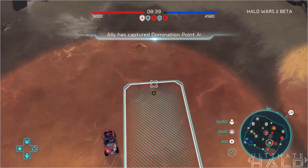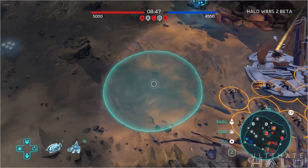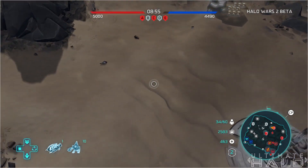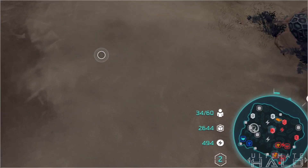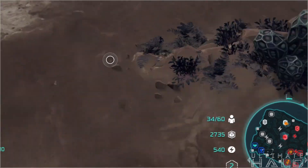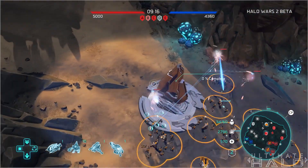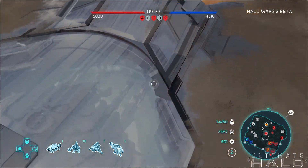At number 1 we have map domination — knowledge is key. It may seem obvious but it's an absolutely essential thing in a game like this. On your minimap you can see everything you need to know: all the resources, bases, and capture points. You should also use scouts to scope out enemy bases and paint a clear picture of their developments — what they're going to build and where. Study the minimap before running out into the wild.